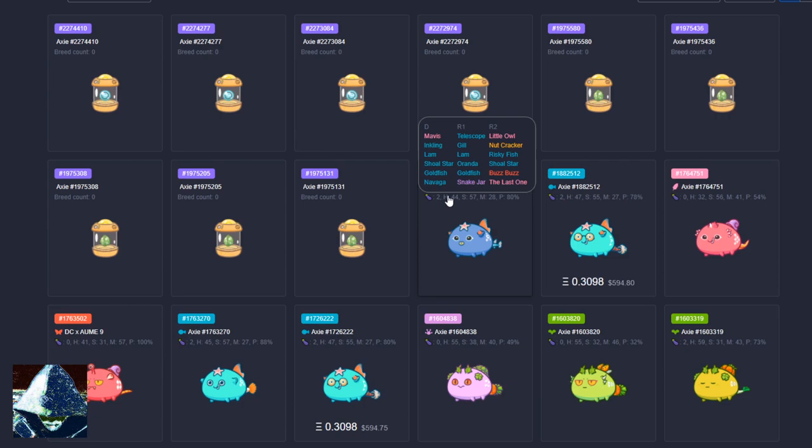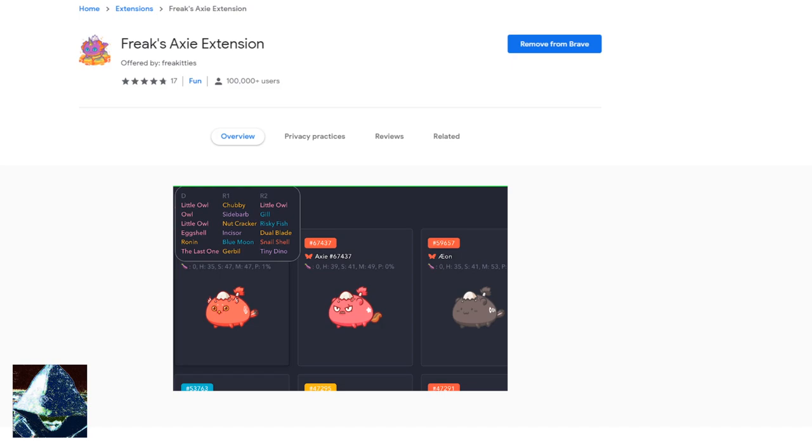As you can see, I've hovered my mouse over the Axie and there are some stats. Each Axie has six parts. This is a really cool tool called the Freaks Axie Extension — you can get it on the Chrome Web Store. This is a very useful extension from Freaks that you can add to Brave or Chrome. It allows you to look at your dominant genes, your R1 genes, and your R2 genes. Very important to use this type of tool. Definitely grab this — it's going to be your best friend.